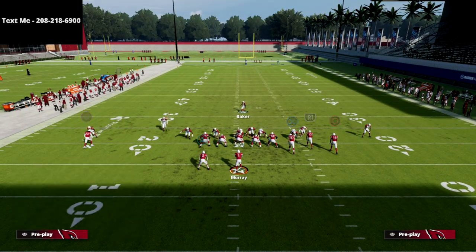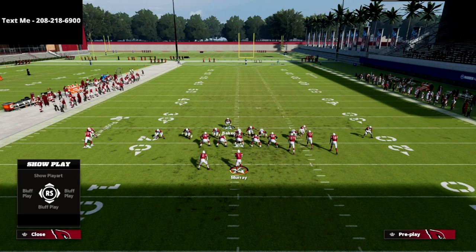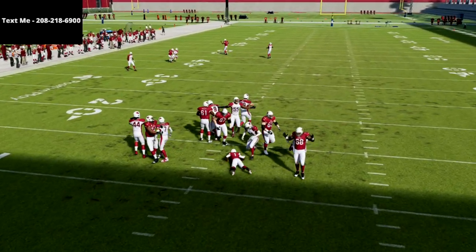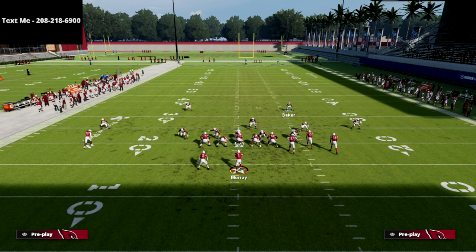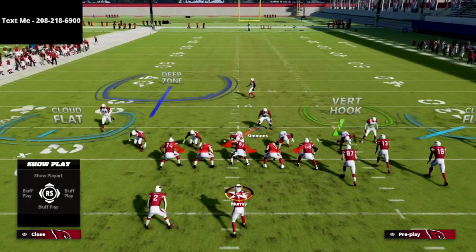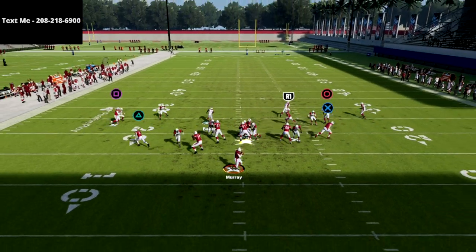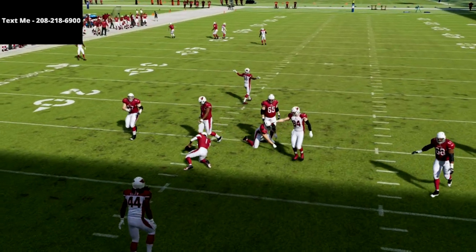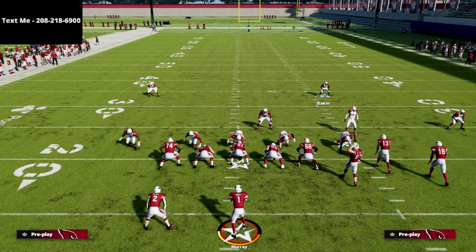One important thing about this blitz: let's say they send five people out on routes — you're going to get pressure, but if you look, it's edge pressure, not A-gap pressure. That's where I come back to the beginning: if they're not sending people out on routes, literally just bring this guy down, drop that middle linebacker — it looks exactly the same — and if they're sending five out, you still get your A-gap pressure but you're only sending five people. That's where you have to use some discernment.